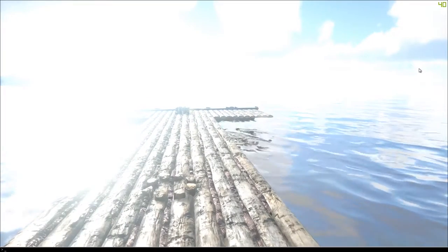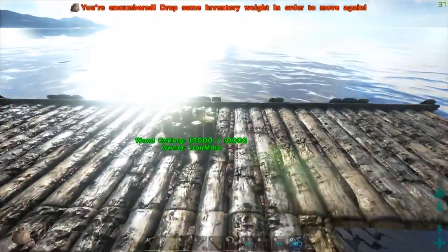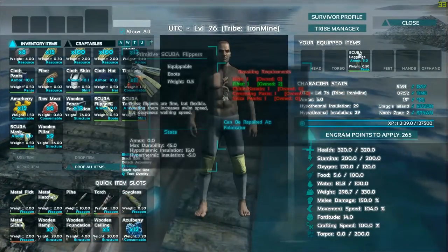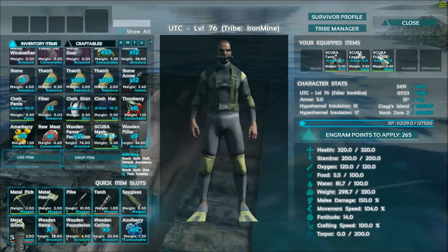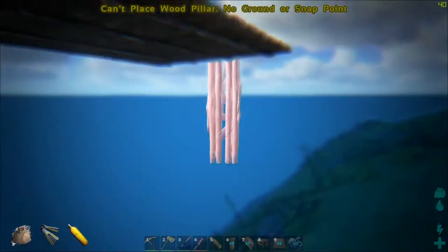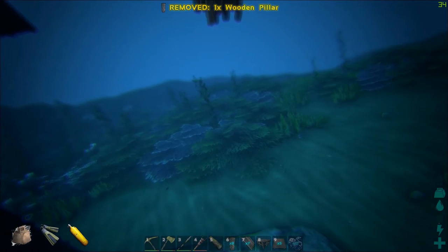Alright guys, so it took some fiddling — a lot of fiddling to be honest — but I've gotten there. I managed to get my way out to where I want to start the pen. I put a pillar down. What I'm going to do is add another ceiling here, we're going to pillar down from that, and then this is going to be as wide as the pen is. I'm not sure if I'm building a pen to fit all the sharks, but I'm definitely going to be able to get started, get one in here, and then I can always expand it lengthwise once I've got it in.